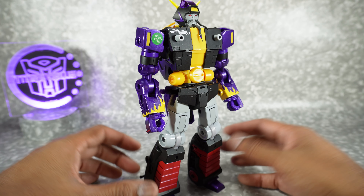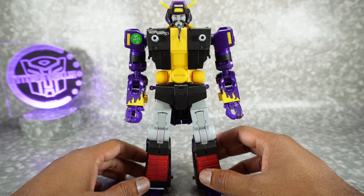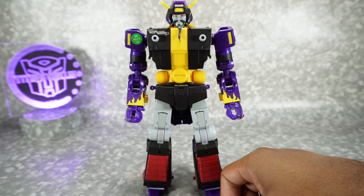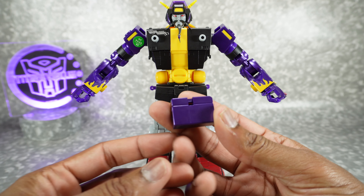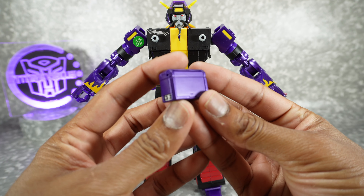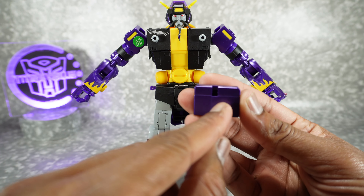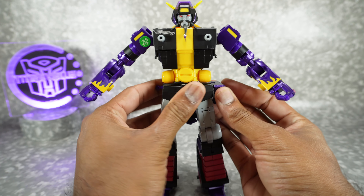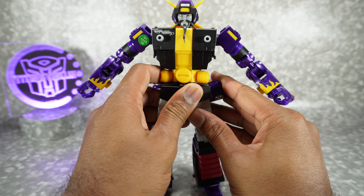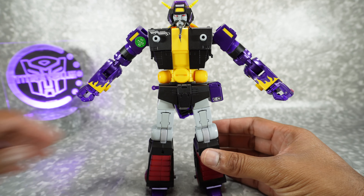I did do an unboxing, but I missed some of the things you need to do out of box just to get it set up. So number one, we want to install his saddlebags here. These are done in nice purple paint with a little bit of silver there. There's little nubs on the inside — you're just going to slide that over here, get those onto the nubs, and you'll feel it click into place. Once you get it clicked in, it stays very nicely.